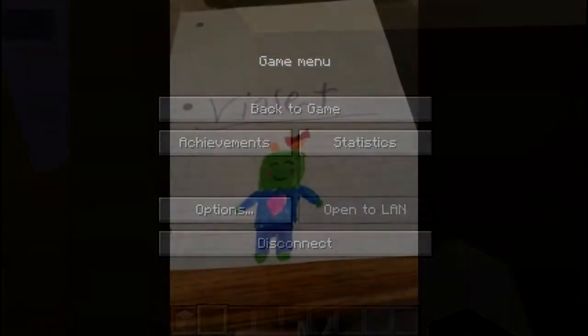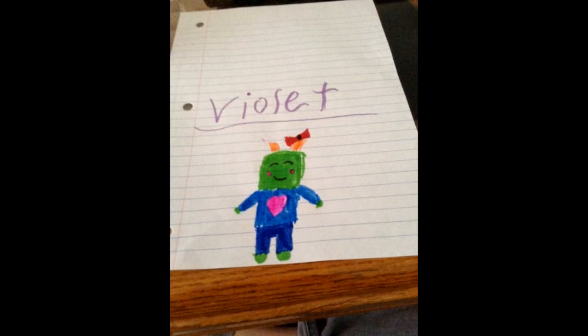Next up, we have EECJ, who made Violet. It looks like a zombie with little horns on it. It has a little smiley face. Actually, it's more like... it has horns on it — I can't remember the word I was going to call it, but it's super cute. It looks like another friendly monster. I love the little drawing you did, and I definitely like that you keep submitting stuff. Thank you so much for that.